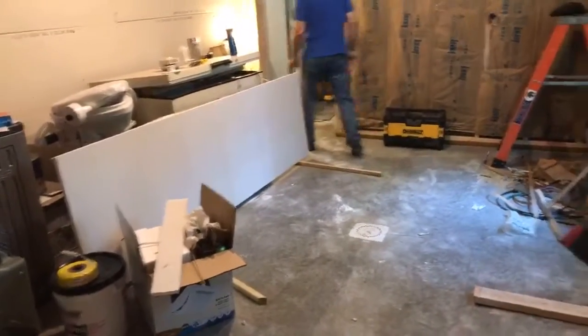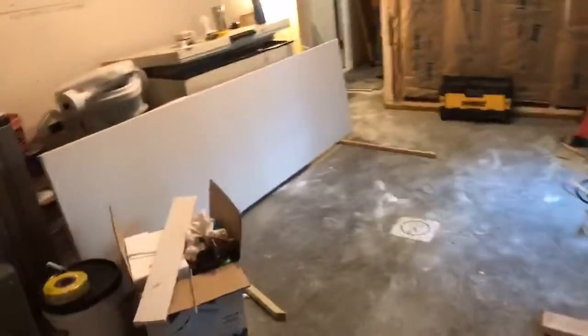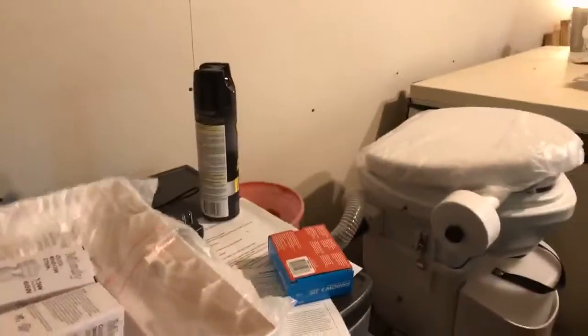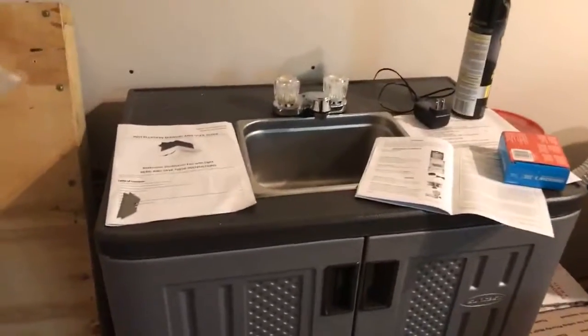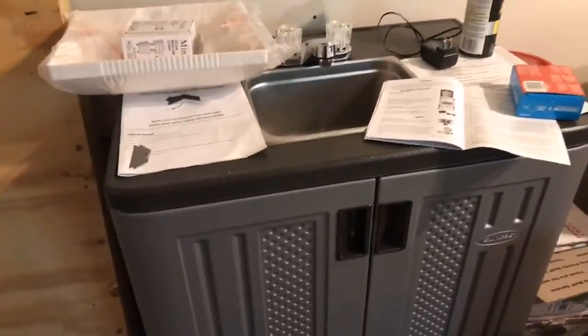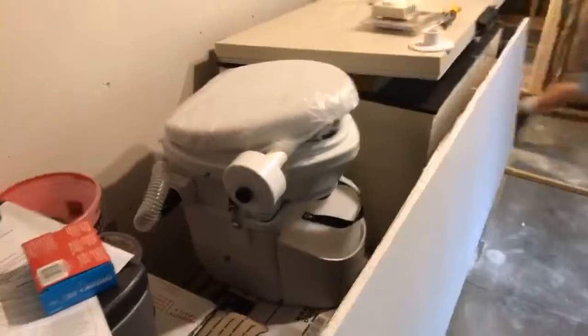The floor will remain concrete so we can do classes out here that might be a little bit more, you know, messy. This is the sink that's going to be going in — we don't have water plumbed up here, so it's a portable sink with a reservoir for water so you can wash hands and such. And there's the composting toilet — everybody should have at least one of those!